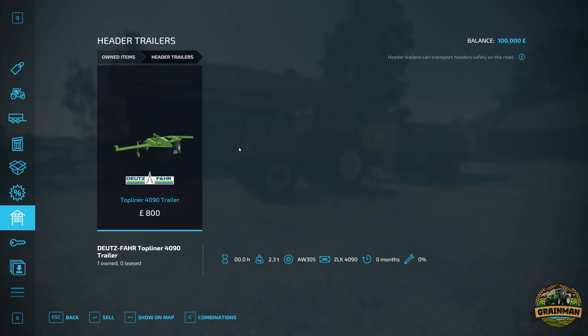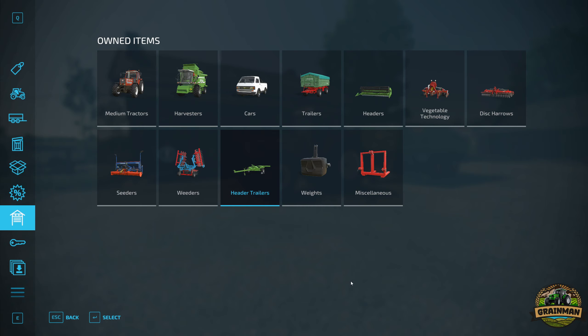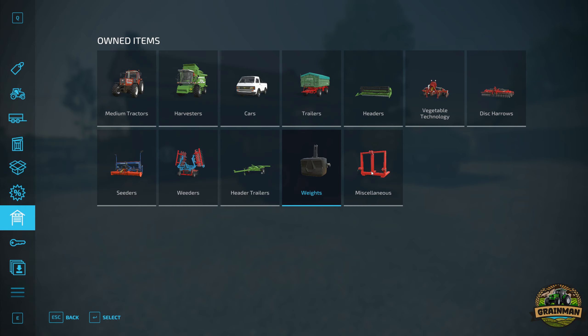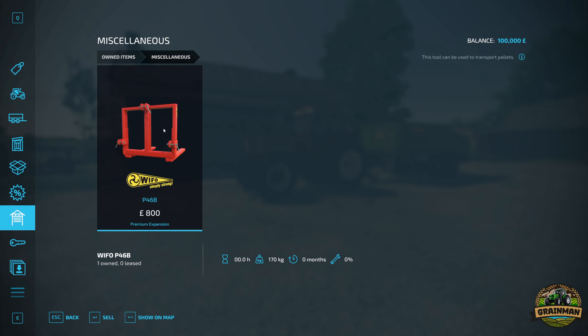We get the Deutz Fahr Topliner 4090 trailer - pretty standard. We also get a 10-Winkel Pack 750 weighing 750kg. Then something quite nice: the WIFO Simply Strong P46B, which is essentially a three-point linkage pallet moving piece of equipment that can go on the front or rear. There's also a new rear-attach lifter with some ability to elevate up and down. We don't start with any leased items, which is good.